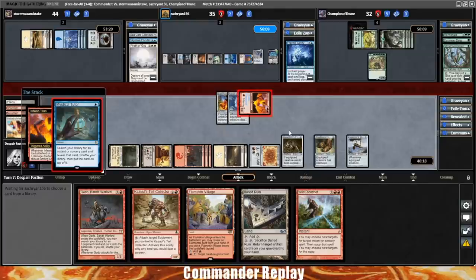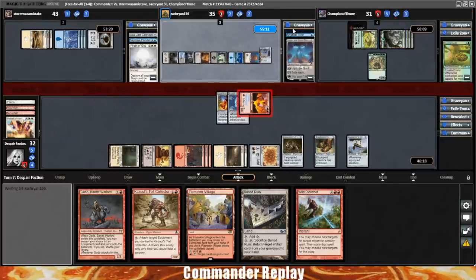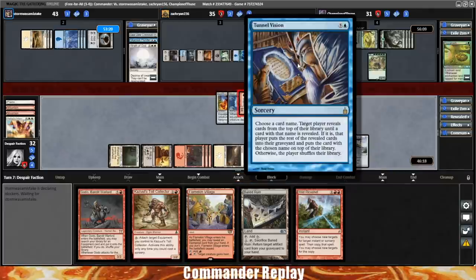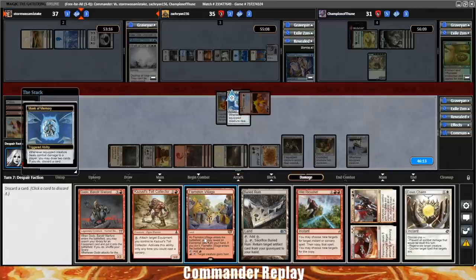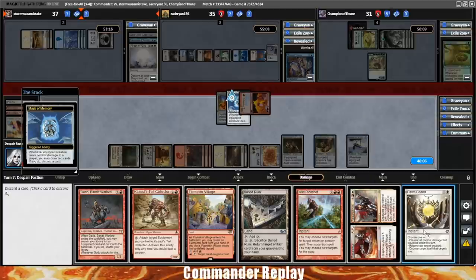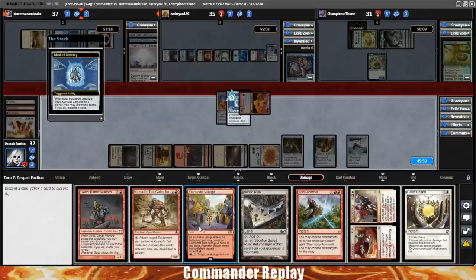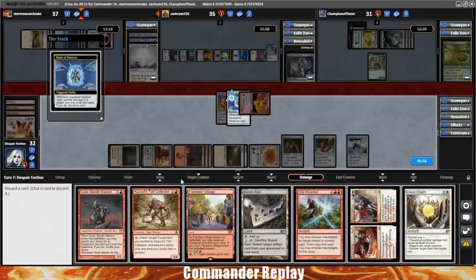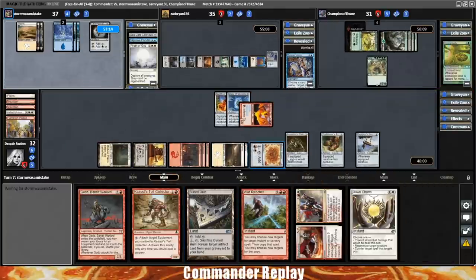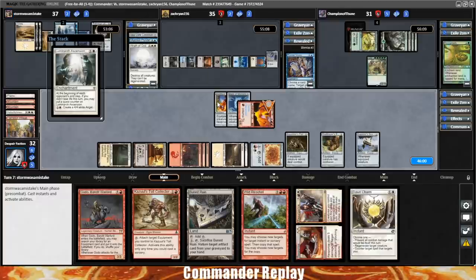Opponent did a Mystical Tutor. Opponent did exile their own Fraying Sanity. Opponent gets a Tunnel Vision — what are they up to? We draw a Response/Resurgence, pretty good, and a Dawn Charm. We have the boots so I'm going to ditch the Flamekin Village. I love Flamekin Village but we've been needing all the untapped lands just to keep doing what we're doing, and we've got Haste covered with Swiftfoot Boots. If those get shot then we'll be very sad, but for now Haste seems covered.